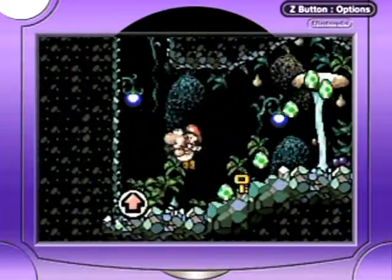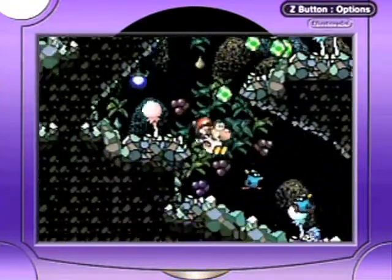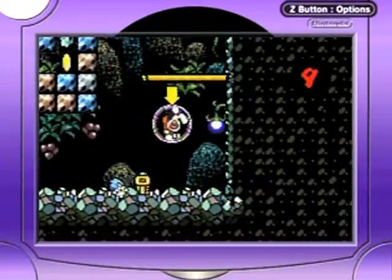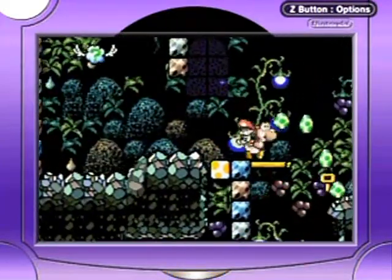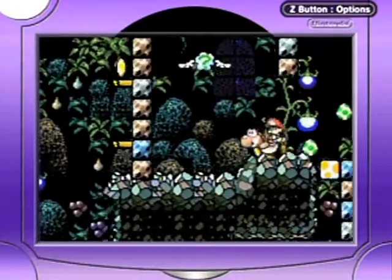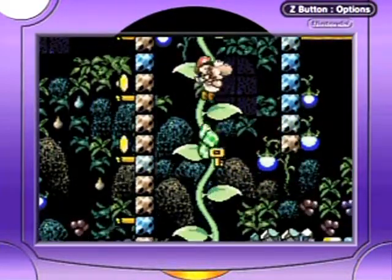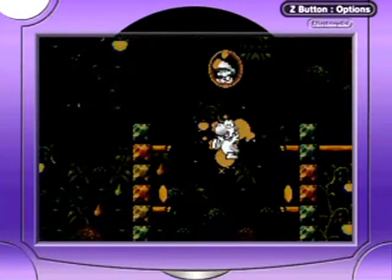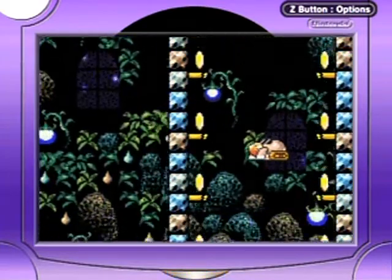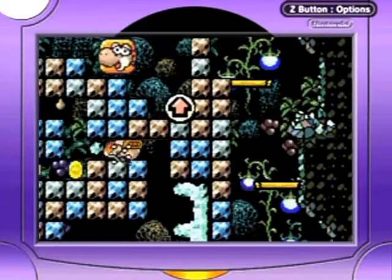We're gonna skip the coins since we already 100% the level and speed run this sucker. We go up and around and carve our way through — we don't even need to use the mole tank. Actually, we do need the chomp rock to get up there. So we still haven't been able to speed run this like a pro yet — maybe unless there's some way to bounce off an enemy to get up high, but I don't think there is. All we need to do is get ourselves over to that yellow egg. Let's try going this way — you can't miss that flower no matter what you do.